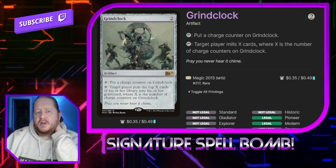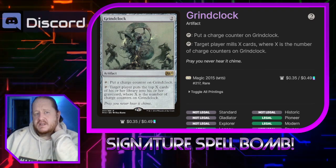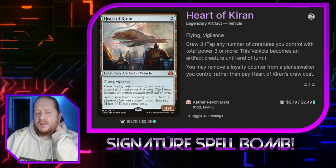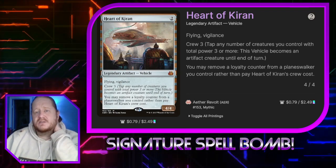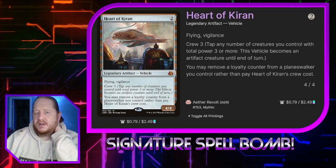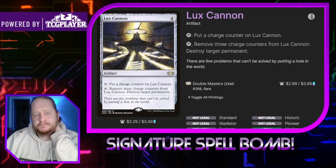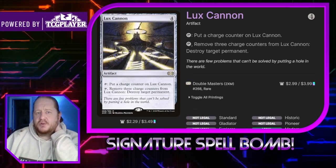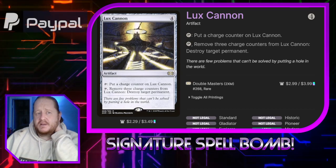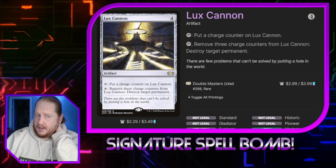Grind Clock: we can tap to put a charge counter on it, or tap it to have target player mill X cards where X is the number of counters on it — just another win condition for the deck. Heart of Kiran lets us remove loyalty counters from our planeswalker to crew it. It's a 4/4 Flying Vigilance Crew 3 creature. I include it because flying creatures are pretty good at attacking opponents' planeswalkers by going over their army. Lux Cannon: we can tap to put a charge counter on it, or tap and remove three charge counters to destroy target permanent. This is a big piece of removal, especially since we might use it more than once in a turn given our untap and tap shenanigans.